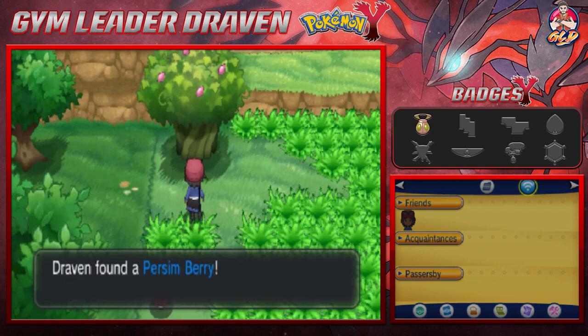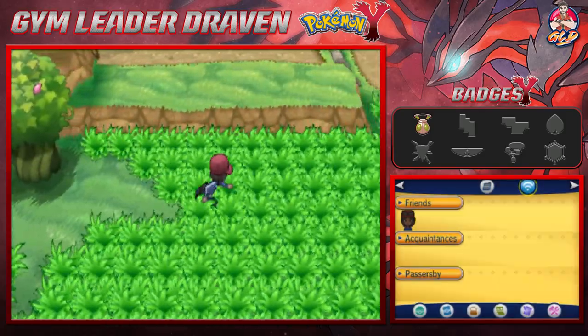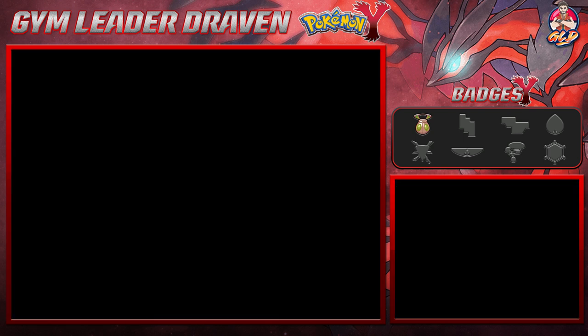Let's go ahead and grab this berry right here — we found ourselves a Pecha Berry. And we also found ourselves a Tiny Mushroom. Yes, you can sell those for a very high price. I think there's an individual you can trade with for that — correct me if I'm wrong guys.